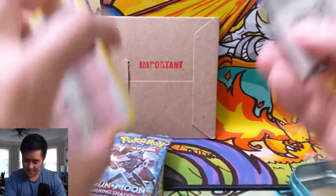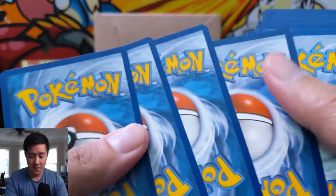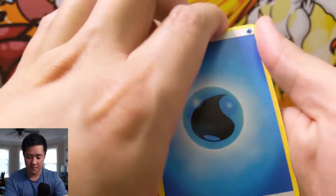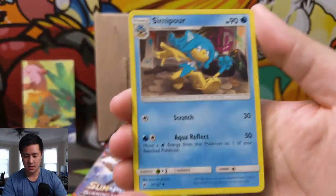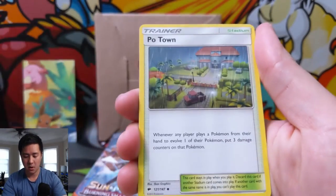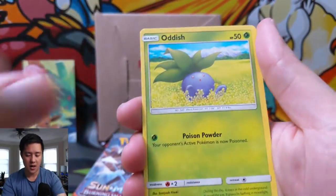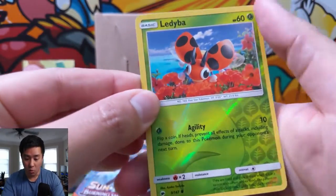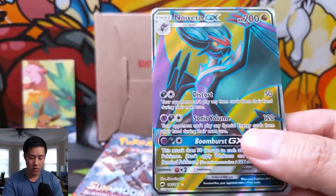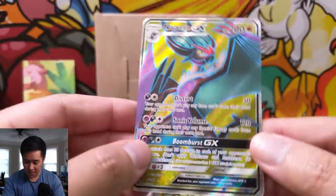Let's see if we can't find something rainbowy - and maybe that's a small hint at what's in this important package. We have a Water Energy, Simipour, Rotom Dex, Potown, Noibat, Stufful, Mudbray, Tynamo, Oddish, a Lediba... oh guys, we got something! One, two, three - boom! Noivern Full Art! There we go, very nice pull right there.